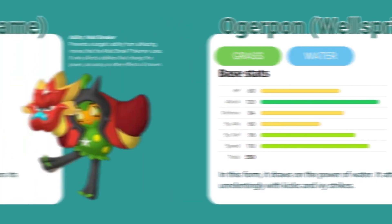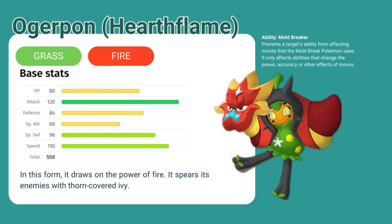And lastly, we have Ogre Pond Hearth Flame mask, which gives it a grass fire typing. It has the ability Mold Breaker, which prevents a target's ability from affecting moves that the Mold Breaker Pokemon uses. It only affects abilities that change the power, accuracy, or other effects of moves. You can see the mask gives it a yellow, red, and orange coloring. In this form, it draws on the power of fire. It spears its enemies with thorn-covered ivy. Ogre Pond has one attack used with all the masks, called Ivy Cudgel, which is its signature move.